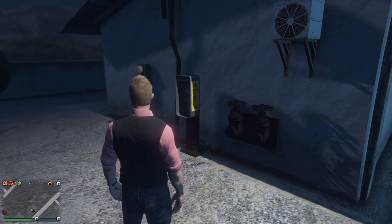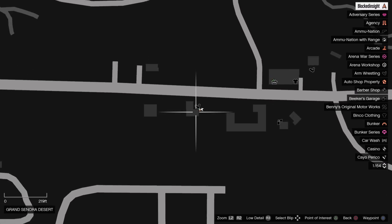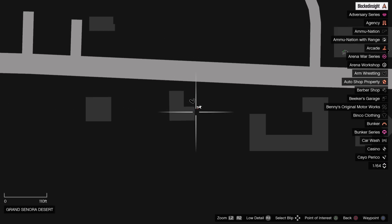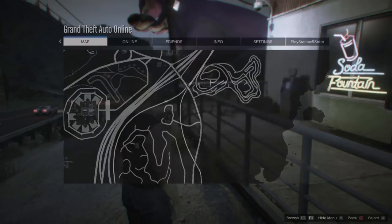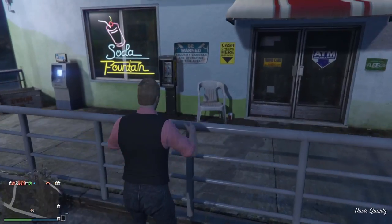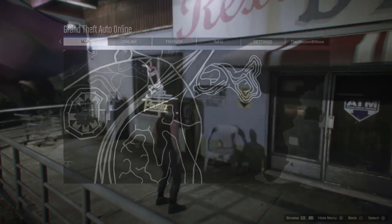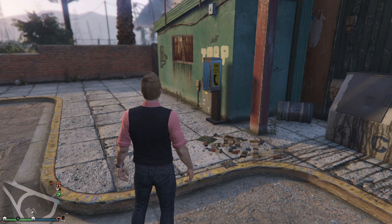Payphone location number twenty-two is going to be right near the arm wrestling spot and by the Los Santos Customs, right on the corner. Payphone location number twenty-three is going to be over here by the quarry, and also by the big purple dinosaur eating the hot dog right here.